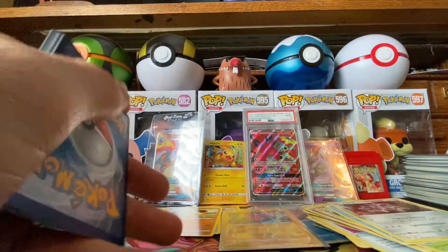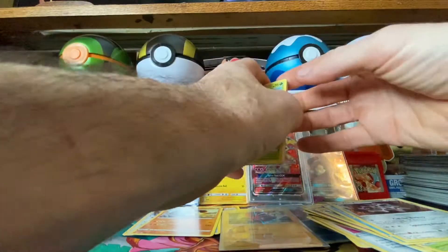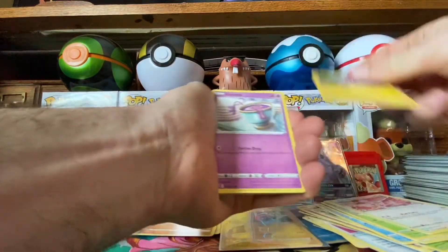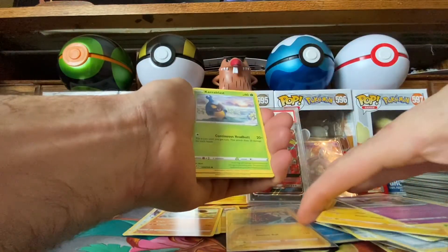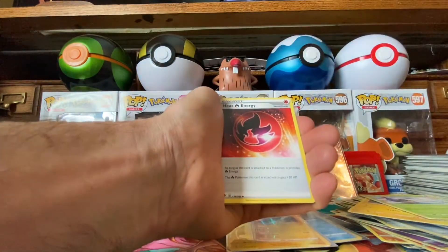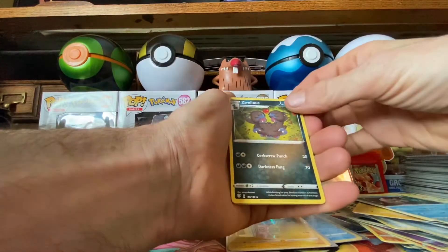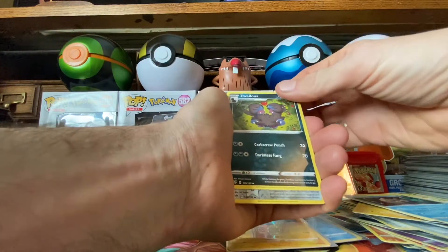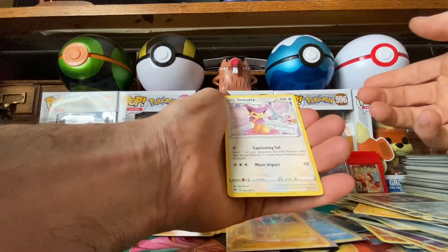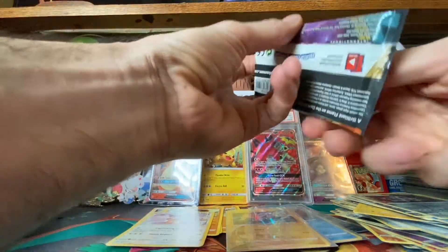Code card and one, two, three, four. All right, we got a Wurmple, Toxel, Cinccino. Cards are falling — Cover Fossil, Psychic Energy, Heat Energy, Relicanth. Reverse holo Clink, and for the rare a non-holo Ditto.